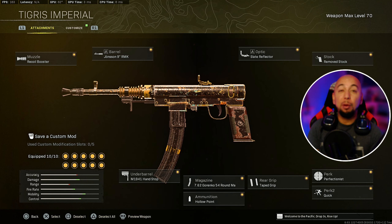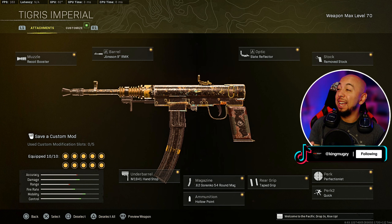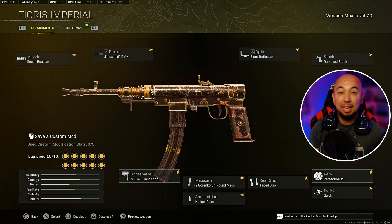Hey, what is going on royal family — we got a special video for you guys today. We were using Aden's H4 Blixen, and I'm telling you right now this class is insane. Even though the H4 Blixen got nerfed multiple times, these attachments that Aden put on here are one of the best ones to run with right now. The increased fire rate — yes, the fire rate is a little bit slower compared to the PPSH in the Armadura.